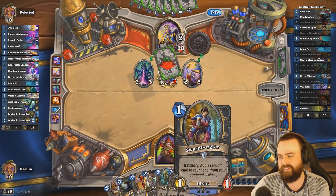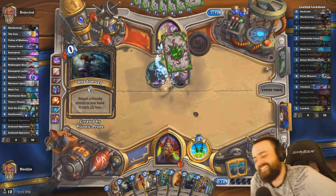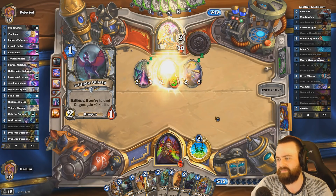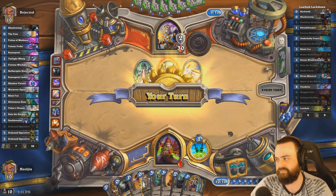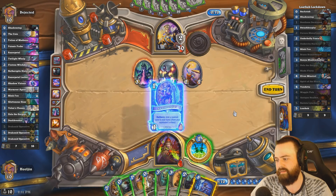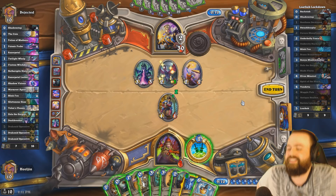Plus, the cards he's stealing are kind of like value — like Zola, Shadow's death. Yeah, that's kind of lame, actually. Dragonfire Potion — well, that's not good. Got two dragons. I guess I should have played Bran first — that might have been a mistake there.